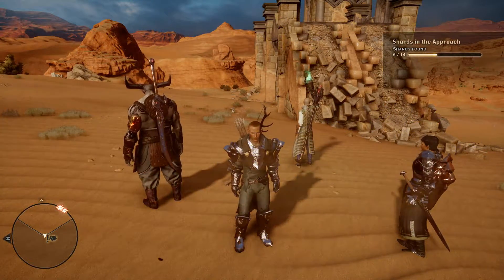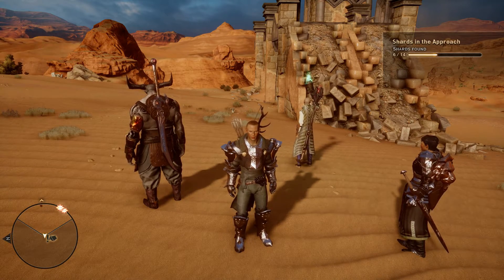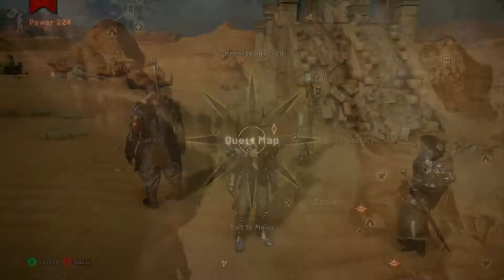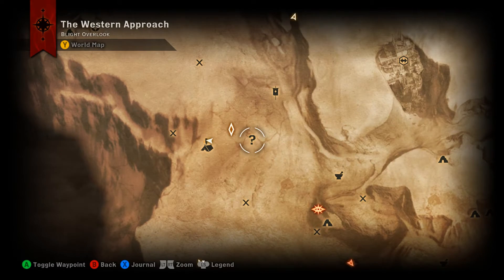Hey everyone, back again with another Elven Artifact Collection video. This time we're out in the Western Approach looking for Solus' Elven Artifacts. If you start at the Craigie Ridge Camp, this one is going to be located inside the Estrarium Cave.